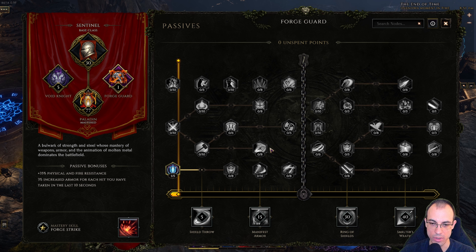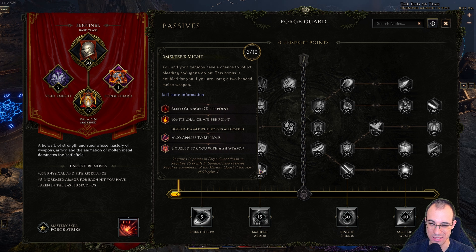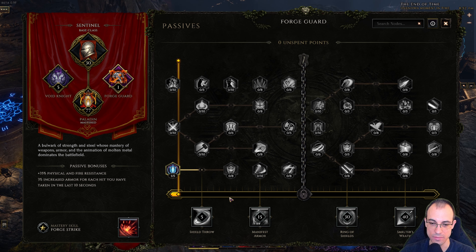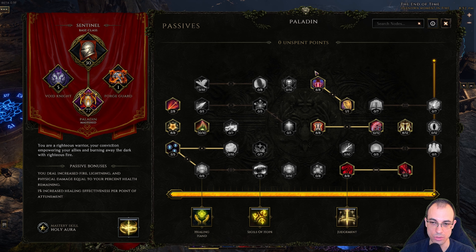The only argument one could make is to try and hit Smelter's Might for another 70% bleed chance — 140% if wielding a two-handed weapon. It's a decent option, but it requires a lot of investment: 15 points then another 10, so about 24 points to max it out. I chose not to go that route — I think it's more viable if you're running two-handed weapons.